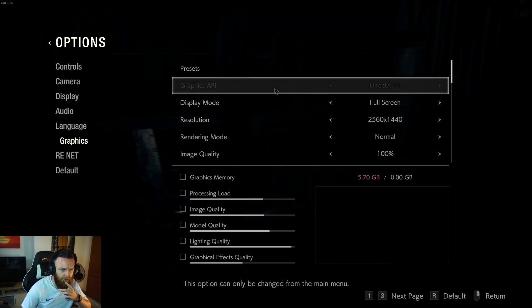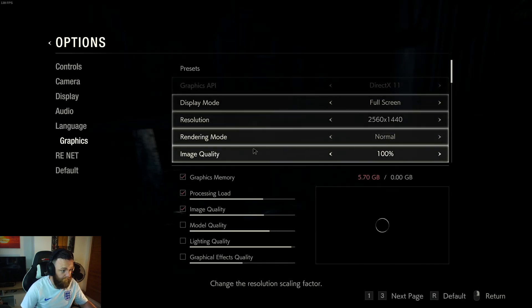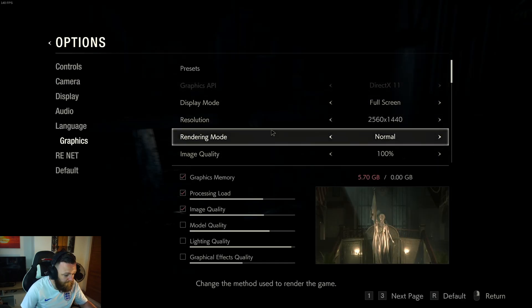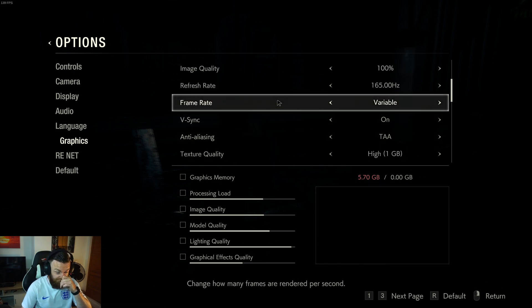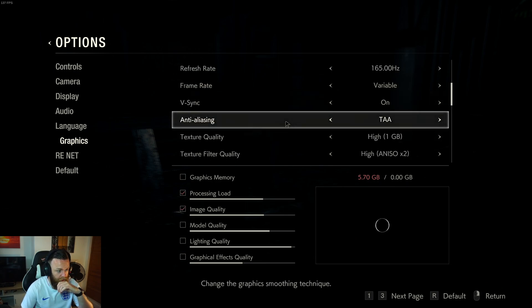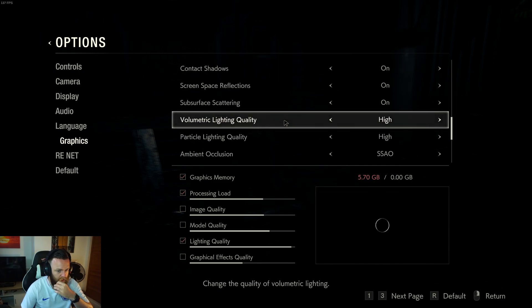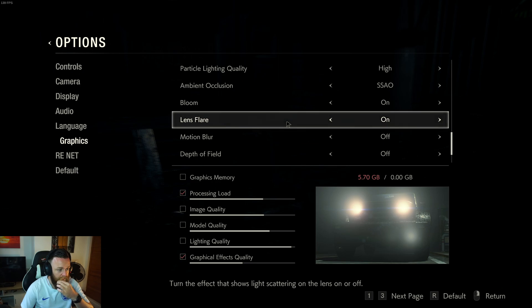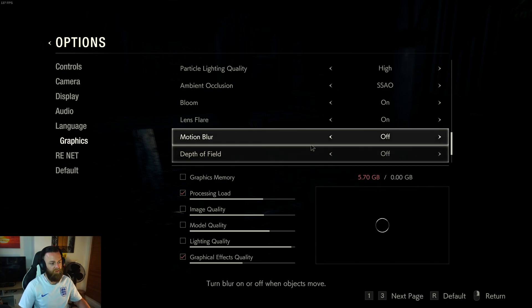So what am I running it on? I have no idea about the presets. Rendering mode normal. Framerate variable. V-Sync on. Anti-Aliasing TAA. High, high, max, max, max — most settings are maxed out, apart from motion blur and depth of field, because I'm not a big fan of those, to be honest.